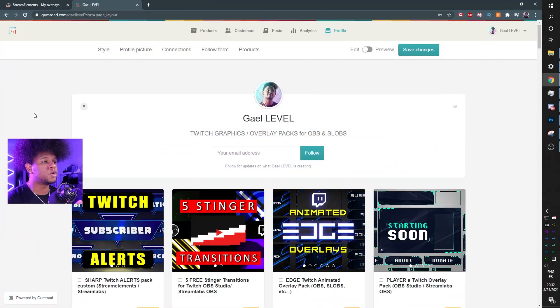Hey guys, Get Level here. For all you Twitch streamers out there, I have a brand new pack for you — an animated alerts pack available right now at gumroad.com/getlevel. I just dropped it and I thought I would share what's inside the pack with you.